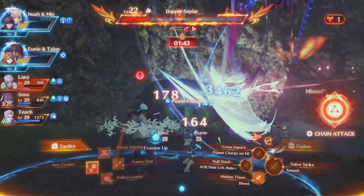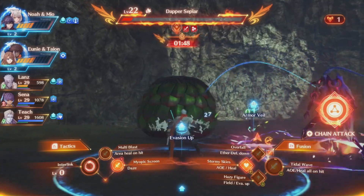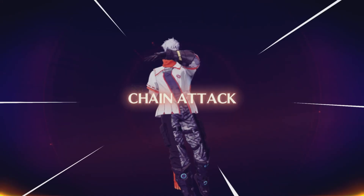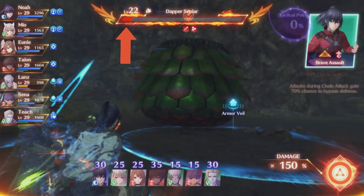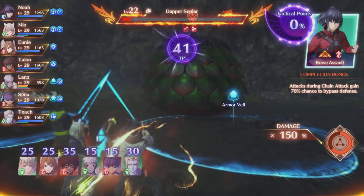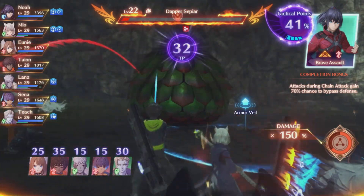If you don't know how to do chain attacks and get into overkill, here's how: make sure when you're taking out an enemy you have your chain attack ready to go on the right-hand side. Once the enemy's health is down low enough that you can kill him during your chain attack, that is how you get him to overkill status.